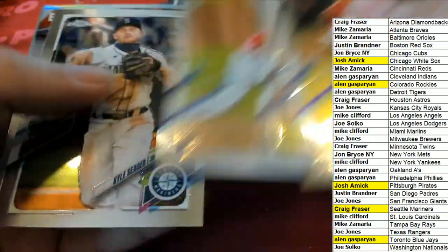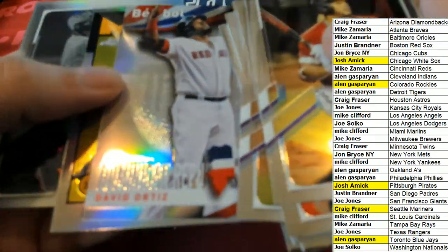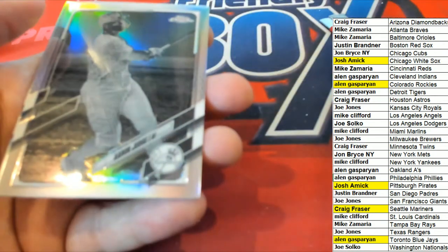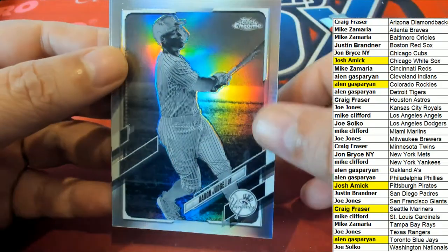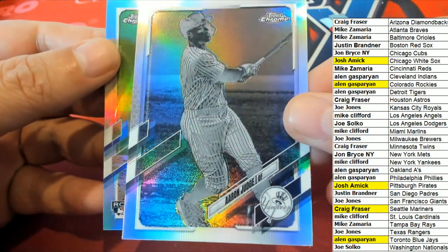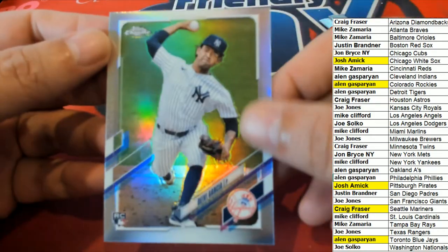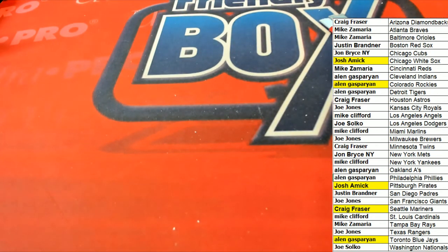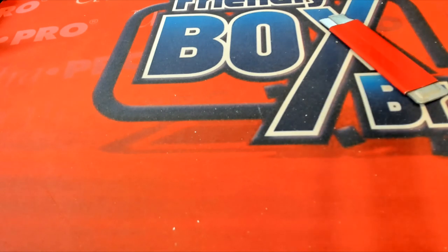Tristan McKenzie, David Ortiz. Nice — Aaron Judge. And a Debbie Garcia refractor. All right, man, that was a lot of fun. There were a lot of nice things coming out of there. Congratulations, and Topps Chrome Jumbo during this hold — it was a lot of fun!